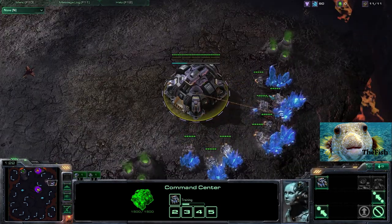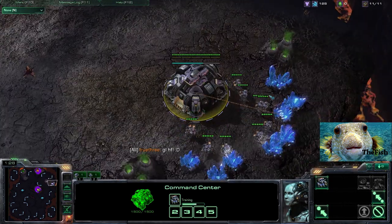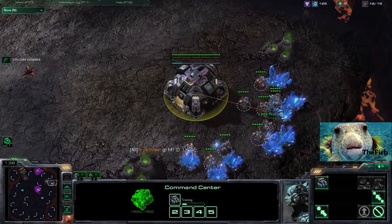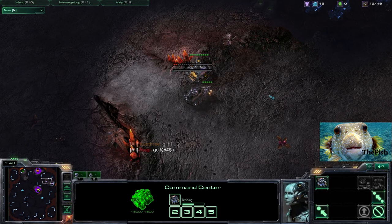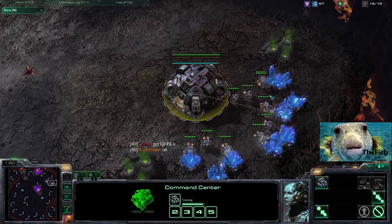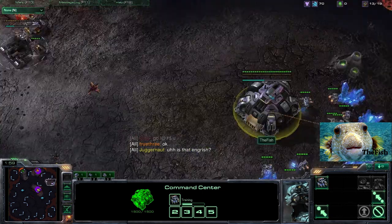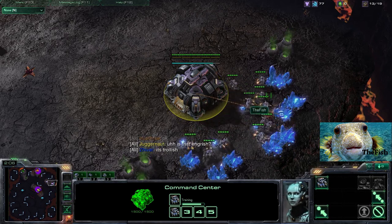I build my supply depot on 10 — halfway through your 10th SCV you plop down your supply depot so that it finishes about the same time as your 11th SCV. Then the next thing you're going to worry about is getting your barracks down, of course all very standard. Make sure you're constantly building SCVs — you don't ever really want to sacrifice building SCVs to try and get your barracks out a little earlier.